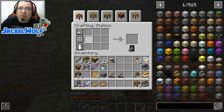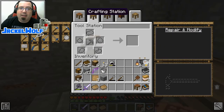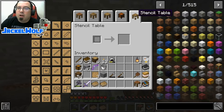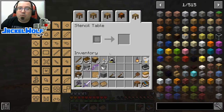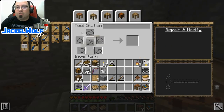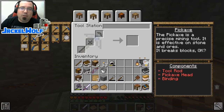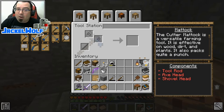The really nice thing about the Tinker's setup is I can access this one table and flip between the different tables - it just makes things super simple. We've got the pattern chest over there, our stencil table, our part builder, and our tool station. The tool station is probably the best place to start to plan out what you want to do. In here we can make the basic Tinker's tools.